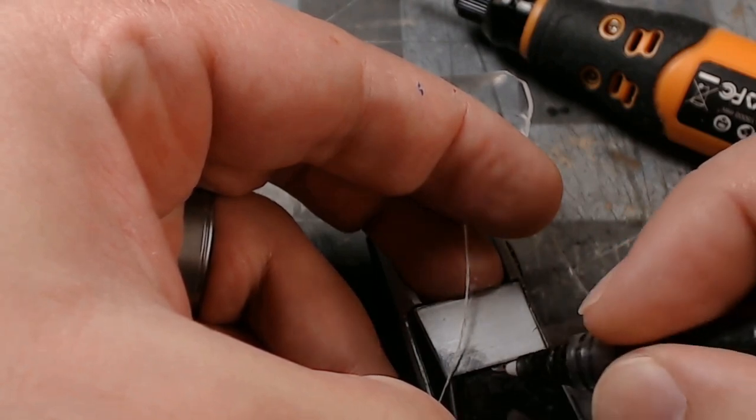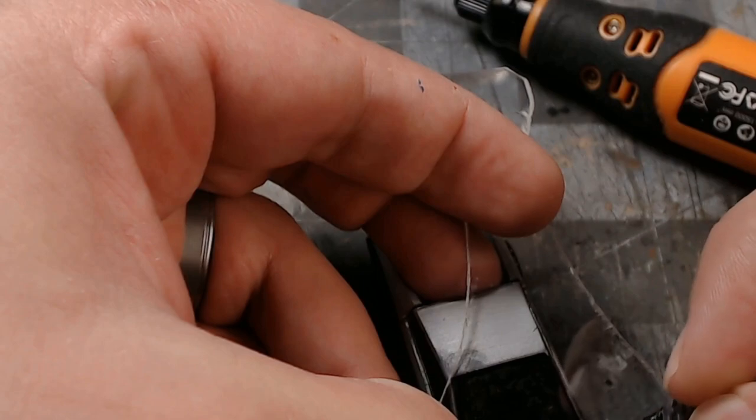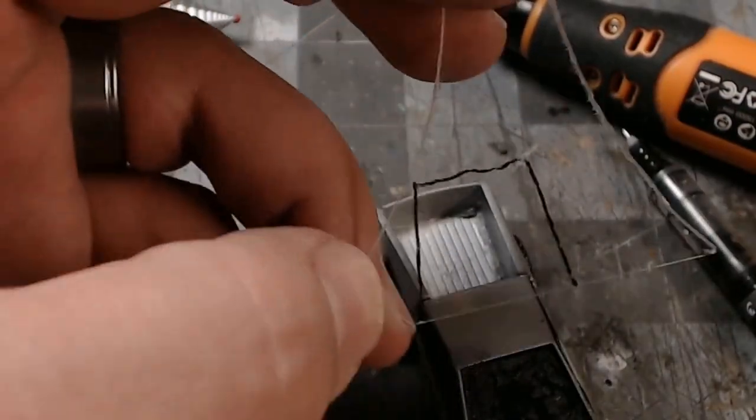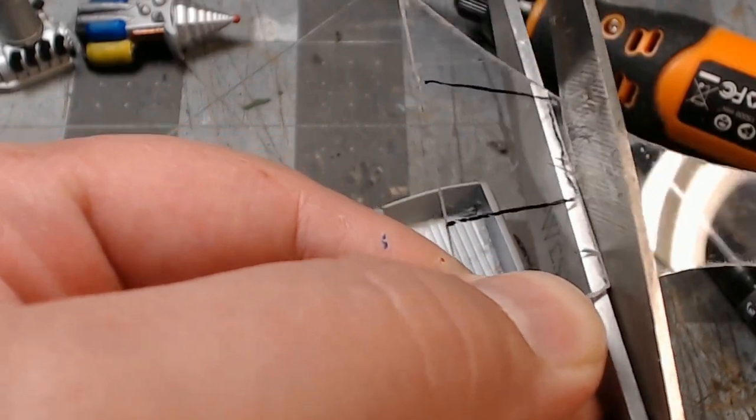So I'm using this plastic - I'm not sure what it's from, but it fractures very easily. It's also pretty easy to cut with scissors as long as it doesn't fracture. Just trace out where your window is supposed to be and keep trimming until you get it to fit.